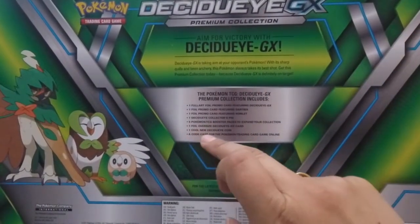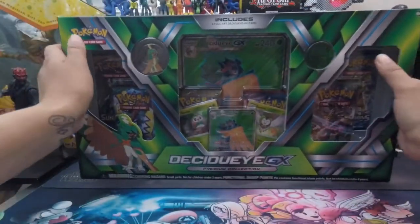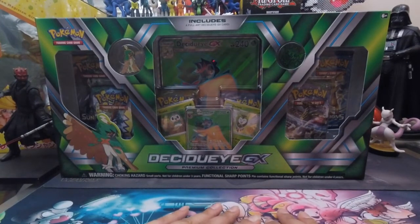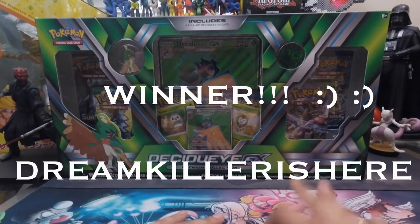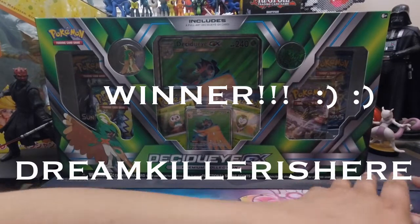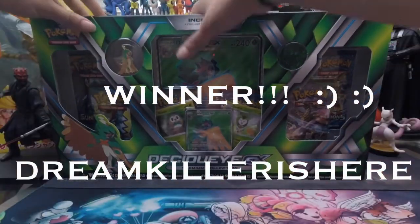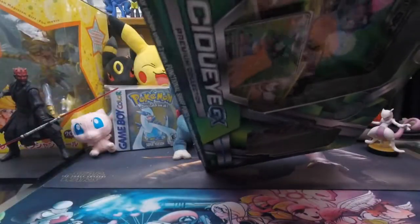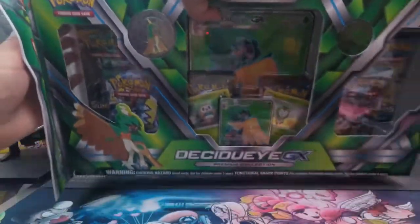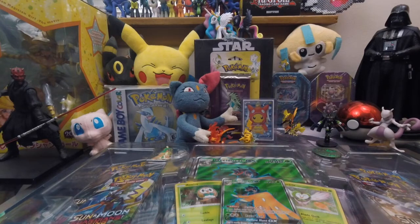The code cards are going to the winner, which is username 'dreamkillerishere' — D-R-E-M-K-I-L-L-E-R-I-S-H-E-R-E, all put together. Congratulations to you, and thank you to everybody for leaving a comment. It was really cool to see all your opinions and what you wanted to open. Dream Killer, the codes in this Decidueye GX box are going to you — when you see this video, drop a comment that you got this message and I'll send those codes over.